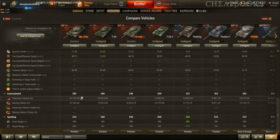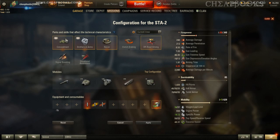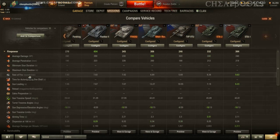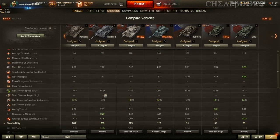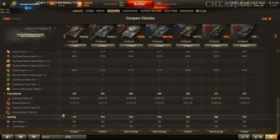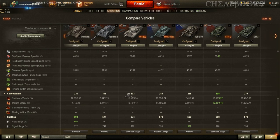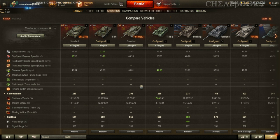For camouflage, this sits at 16 for concealment. The STA-2 comes up higher, but once you account for equipment, the concealment is actually pretty consistent on the higher end with the other vehicles. The final stat is view range, which is also in line with the other vehicles — more towards the higher end of the average than the lower end.